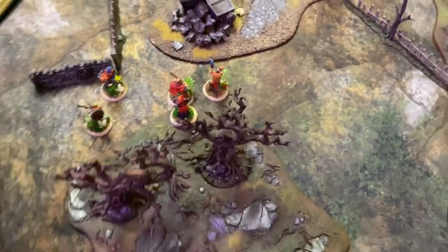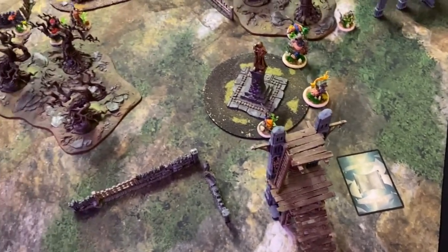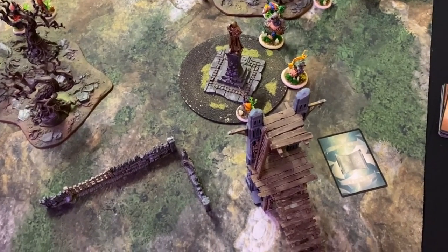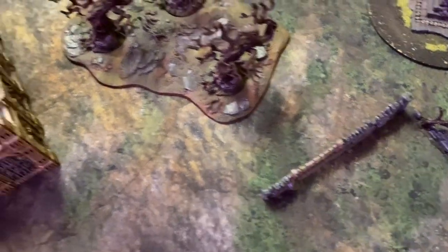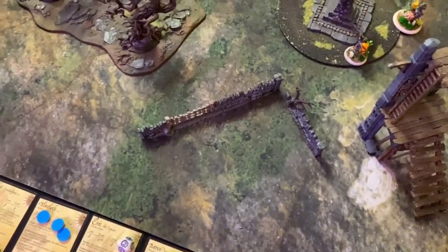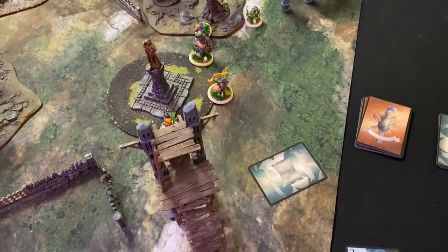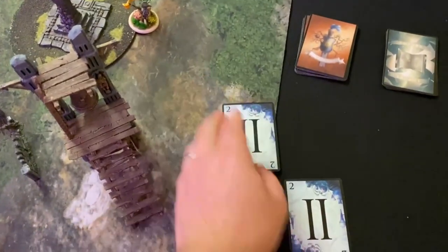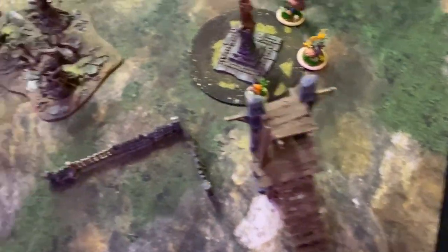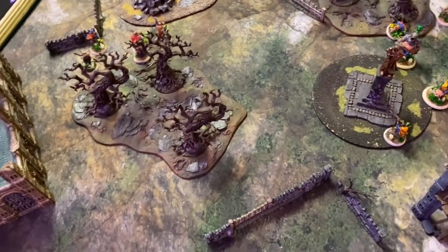Flavius tries to heal the Baron — I declare Blue Two. Stephen says no, and I'm not lying. Baron heals X plus one — he heals three, taking him down to one wound remaining. I play another card to heal Eric the Squire, declaring Blue Two again. Stephen lets me have it — good call. Eric has all his wounds healed and is back to full. Baron's only got one wound left.